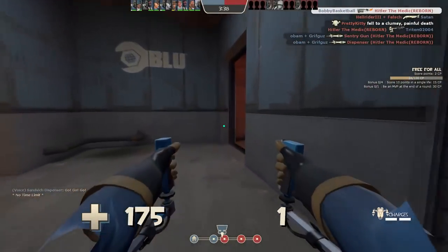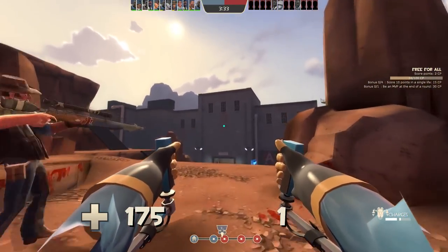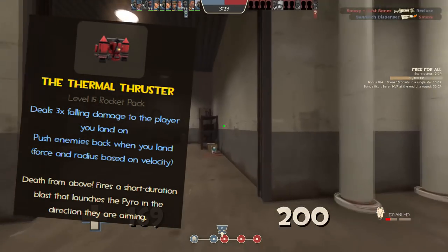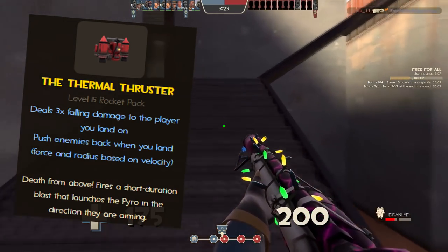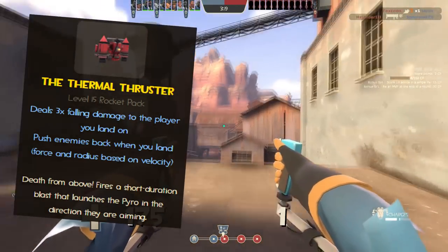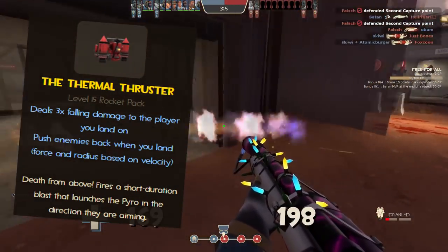In order to get the most out of this weapon and truly value its gameplay mechanics, we need to dive into the weapon's stats. To start, the Thermal Thruster has two charges that you can use at a time. Each charge significantly gives the Pyro distance in the direction you are looking, providing great momentum or helping him reach new heights. Each charge takes 15 seconds to recharge with no way to make it shorter, so be sure to use your jetpack wisely.